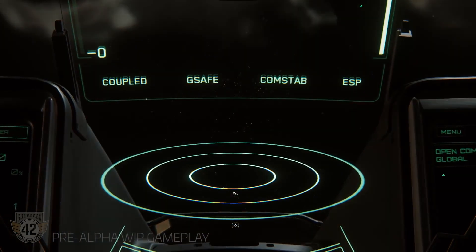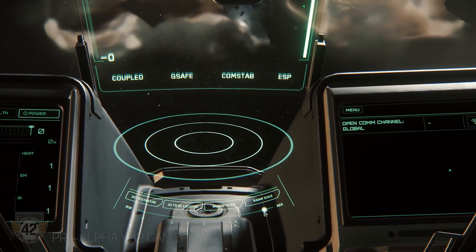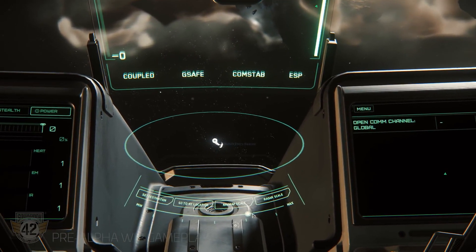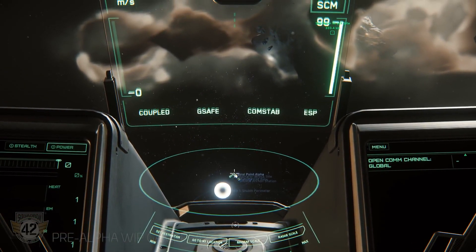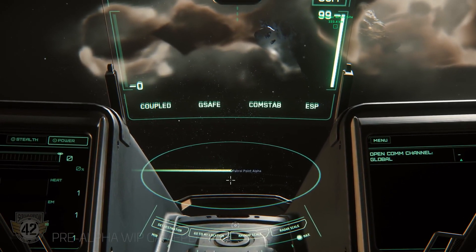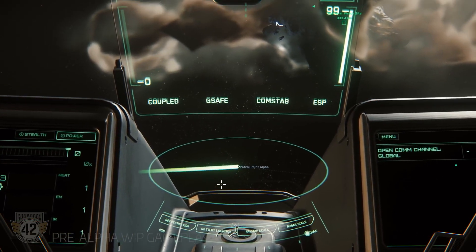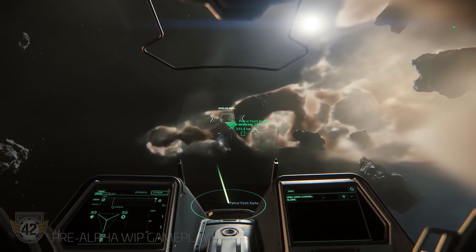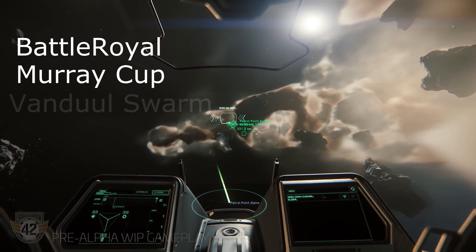Ce module peut en effet vous faire gagner pas mal de crédits de location plus ou moins facilement. Arena Commander pour rappel est un jeu dans un jeu. Il s'agit en fait d'une simulation de dogfight ou encore de course ayant permis à CIG d'adapter des vaisseaux ou encore des modèles de vol. Je ne vais pas rentrer dans les détails de ce mini-jeu, d'autres Youtubers l'ont déjà fait merveilleusement. Dans Arena Commander, seuls 3 modes vous rapporteront des crédits : Battle Royale, la Murray Cup qui est la course, et le Vanduul Swarm.